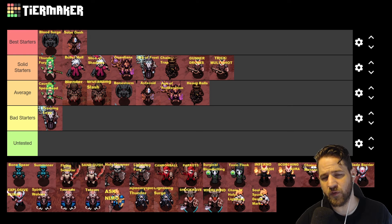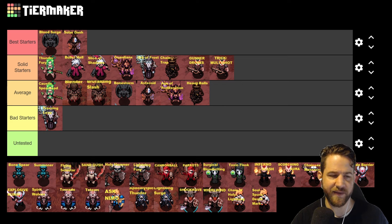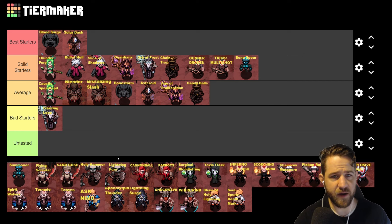Next we have Necromancer: Bone Spear overall feels pretty good — you get some early arcane damage and it really slaps. You are going to struggle a little through Nightmare but it's worthy of a solid starters category. Summoner on the other hand — I don't know what's going on with it right now. You get one summon at level one and it doesn't do any damage. Even with an additive arcane item it helps, but you really don't get any summons on the summon class until you have enough levels.